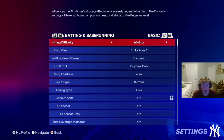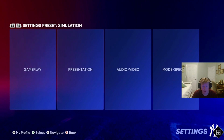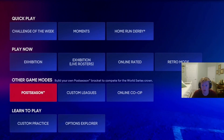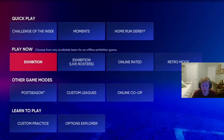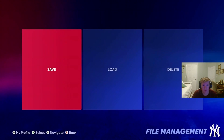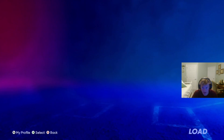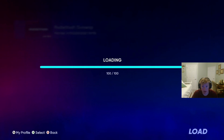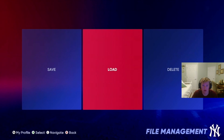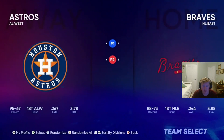For difficulty, you can put it on whatever, but it would be easier to put it on Beginner because then the time will go by faster. Then go over to Settings, File Management, Load Rosters, Saved Rosters, type 'gomer' or click on gomer, and now the roster should be in.